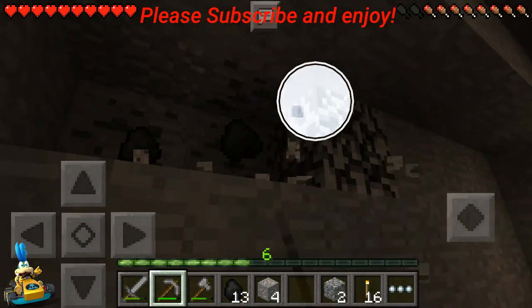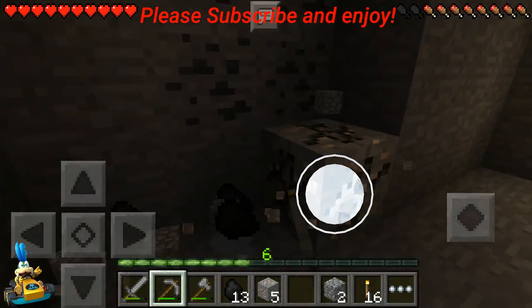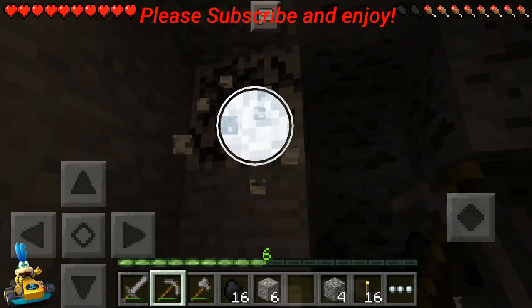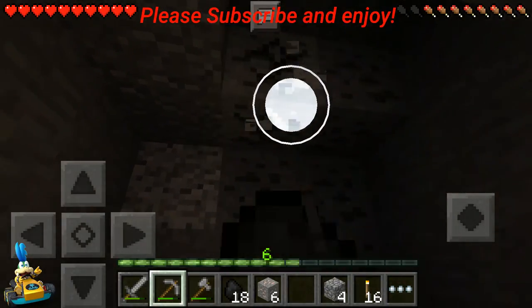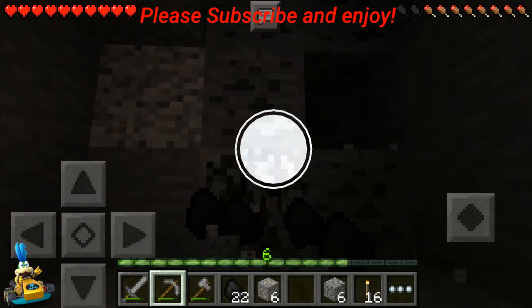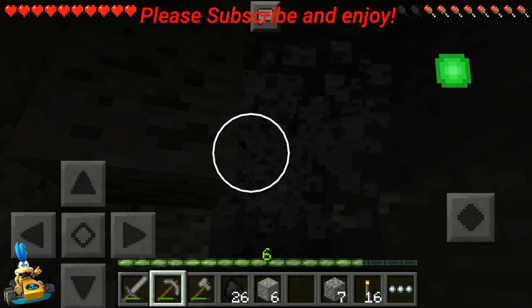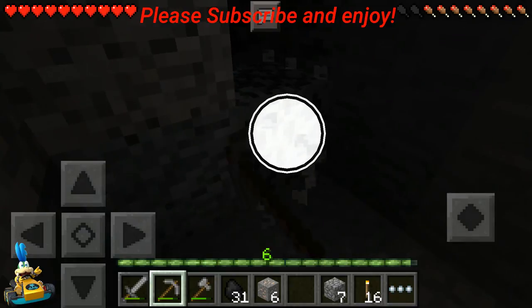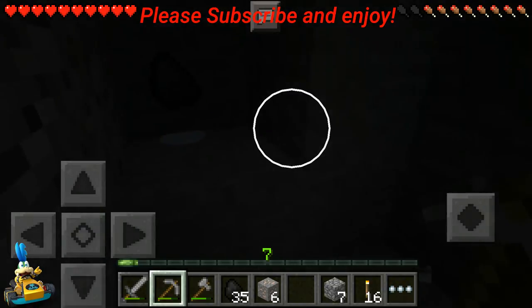We got some more coal over here, and iron — that's a good sign, both in the same spot right next to each other. I love finding stuff like that, especially when you get down in the mines. You find one thing, like redstone, and then there's gold right next to it. It's amazing. It's probably a cave system. As I keep going down this cave, I'm looking for that giant cave system that leads underground with all the lava and stuff.